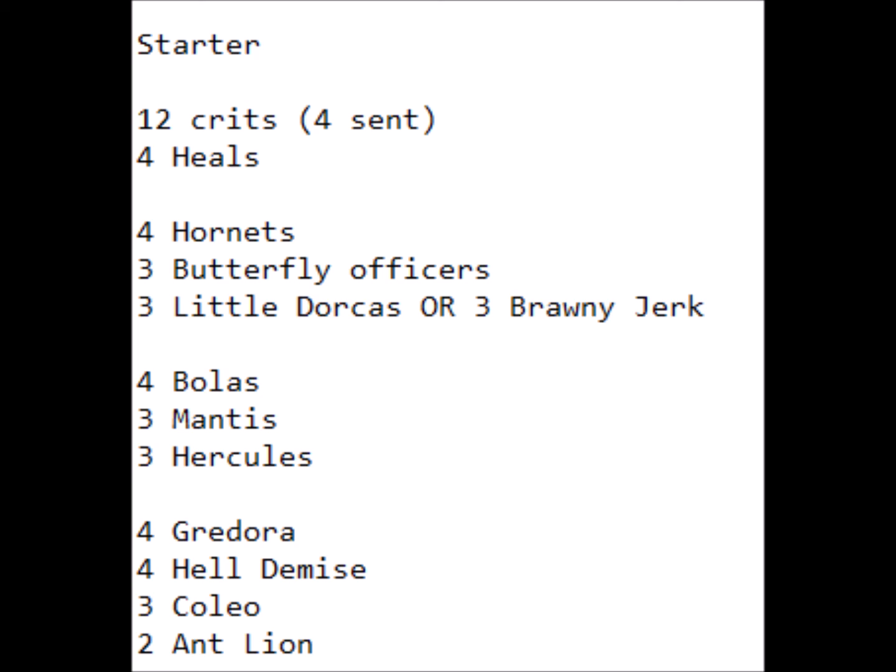For the Grade 3s, we have 4 Gradora and 4 Hell Demise — I'm completely static on this. I don't think you would ever run less than that. These cards are bread and butter; there is no reason not to run them together. Colio is going to be the backup ride, compensating for weaknesses against decks that don't have rearguards, or decks where you need to drive check extra triggers to compensate for disadvantages you're already at. Your deck can still function just fine even if you don't run the markers — Bolas will be a little vanilla, but you still have so many other cards that can still do things. Colio is honestly just such a great backup ride and even a good finisher in situations where you want to go that route.